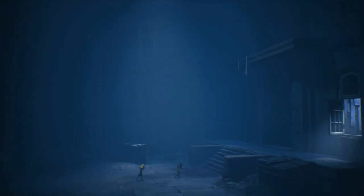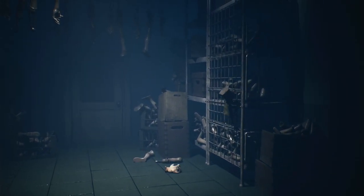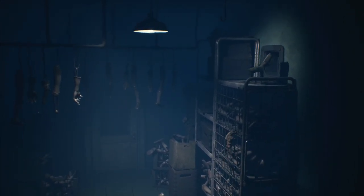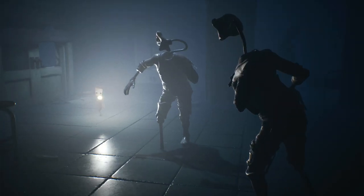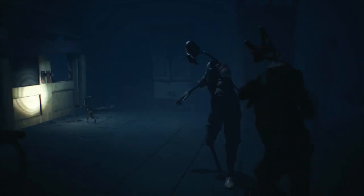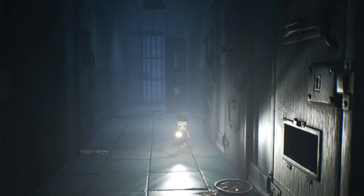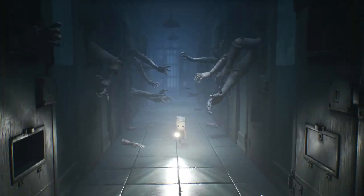Entering the haunting realm of the hospital, Mono and Six encounter the eerie patients, who resemble mannequins with detached living hands. Their quest takes a turn as Mono embarks on a journey to locate the second fuse for the main elevator. Along the way, Mono faces challenges such as distracting patients by manipulating light and avoiding their grasping appendages. Traversing through the hospital corridors, Mono encounters a chilling scene where patients' arms burst through the cell doors, forcing him to navigate carefully to escape.